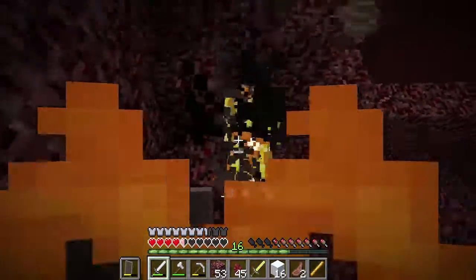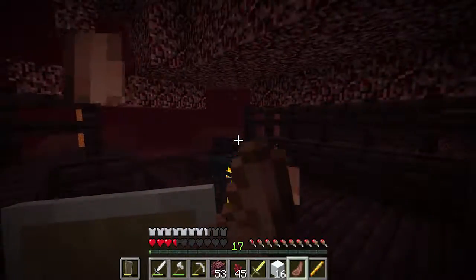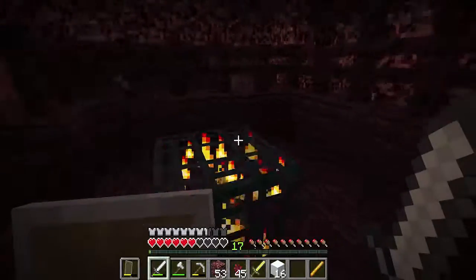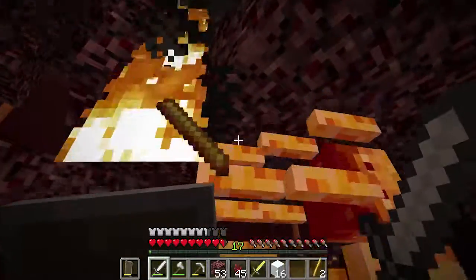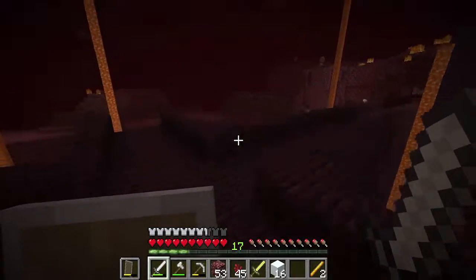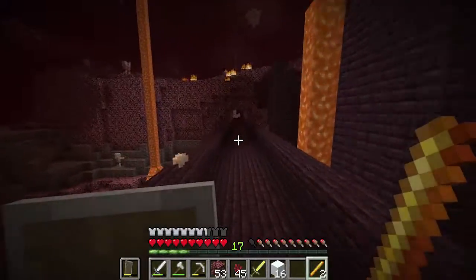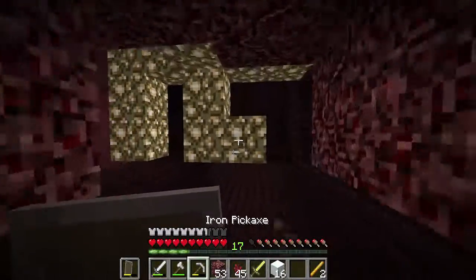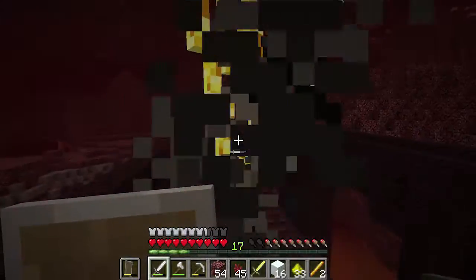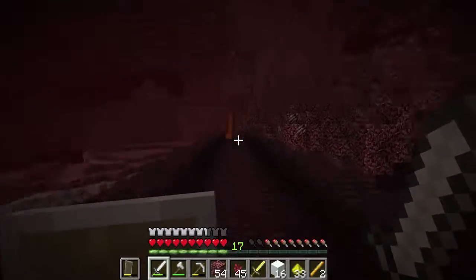Come here — yes! On fire! Come here — no no, help me. This is my last food, I need to get out of here. Run! I need a blaze rod to craft the brewing stand but I need another one. Where'd you go? Yes! That's enough, let's go — we have plenty. Oh I remember — we need blaze powder to make a fire resistance potion, not a ghast tear. I don't remember what a ghast tear actually does.